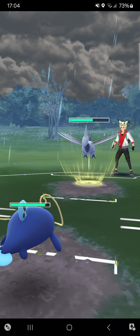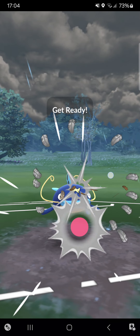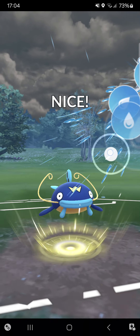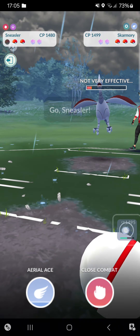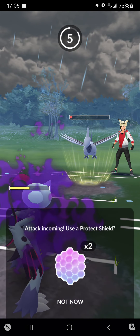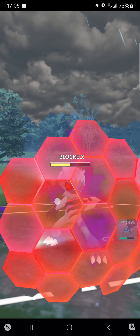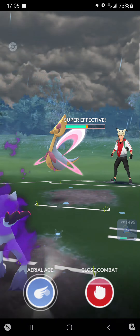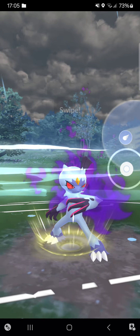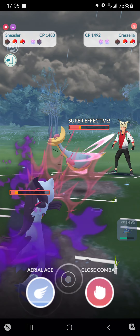I expect the opponent to go for Sky Attack — yes, exactly. I'll throw in my Whiscash. This does an okay amount of damage. Switching to Shadow Sneasler — opponent makes it to another move so I have to shield. Opponent switches back into Crustle, going for Aerial Ace. And I've lost again — couldn't do much.